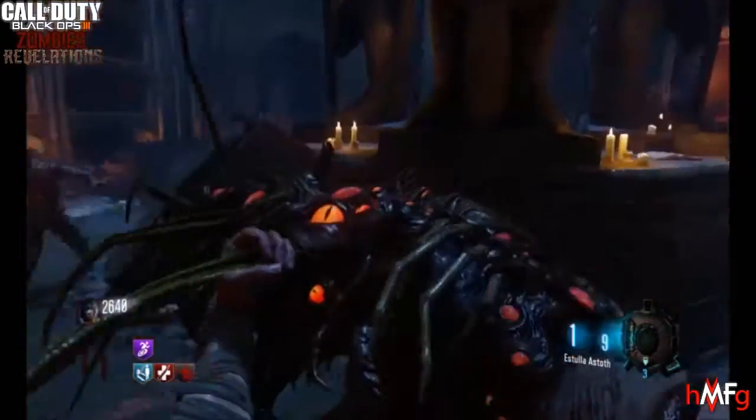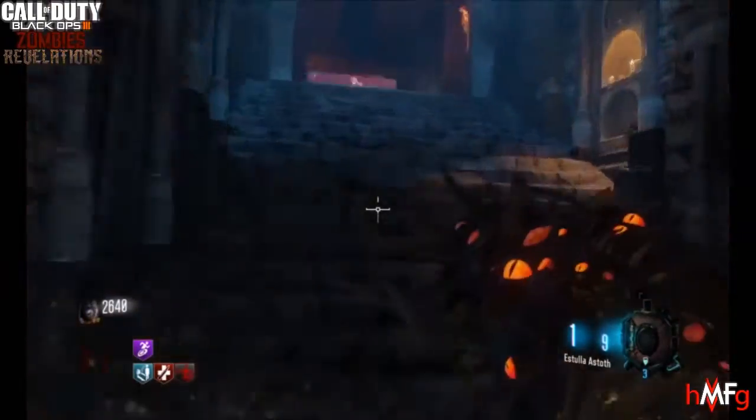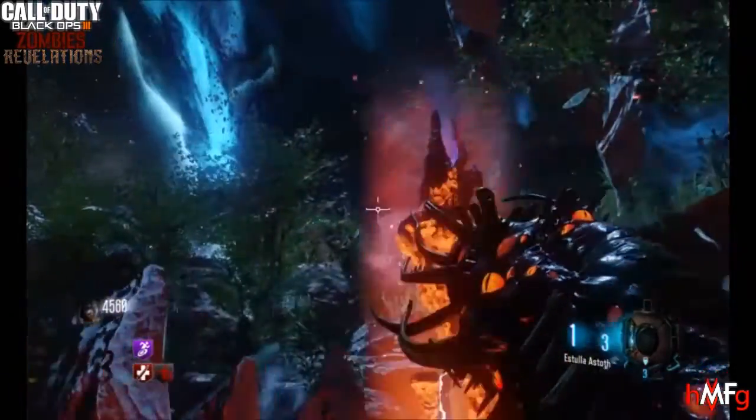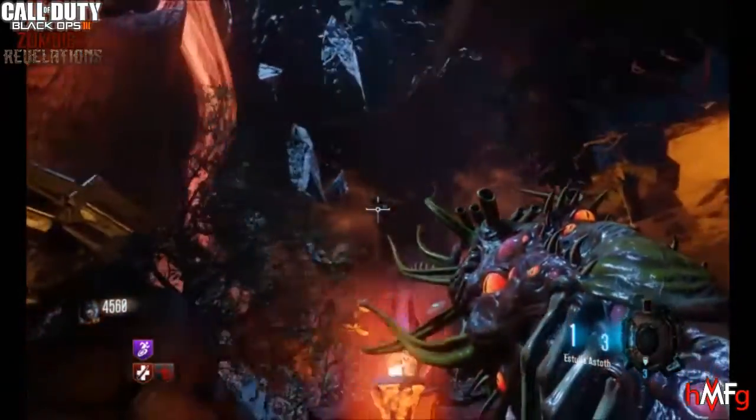What's up everybody, HMFG Founder Biz here, and today I'm going to show you how to upgrade the Apothecan Servant on the new zombie map, Revelations. The first step of this easter egg is going to be to acquire the Apothecan Servant from the mystery box.